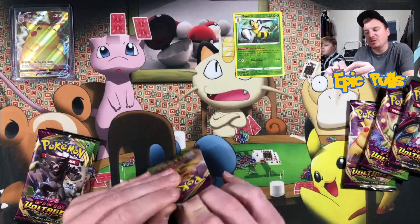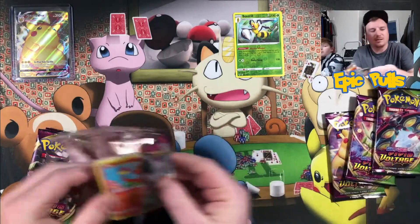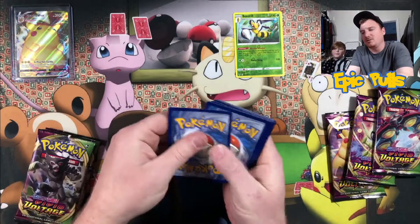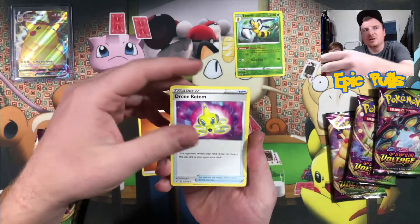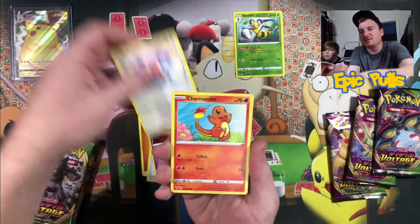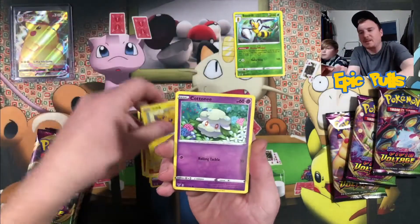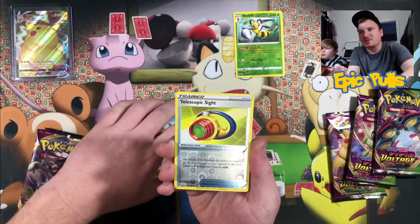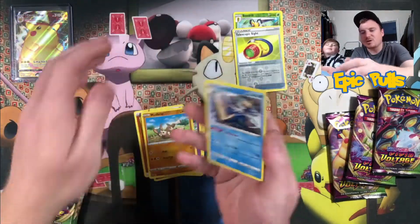But let's see if that chunky Pikachu can bring us the magic. Starting with Fighting Energy, Drone Rotom, Swoobat, Loudred, Charmander, Chattic, Joltic, Cottonee, Mudbray, Reverse Telescopic Sight, and a Non-Holo Samurott. No luck in the first two packs so far, six more to go.